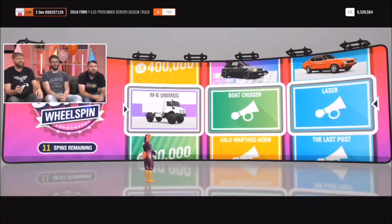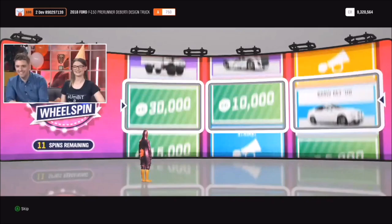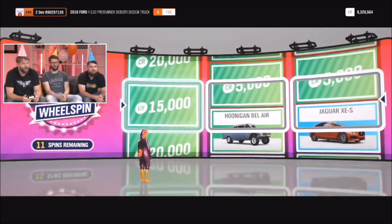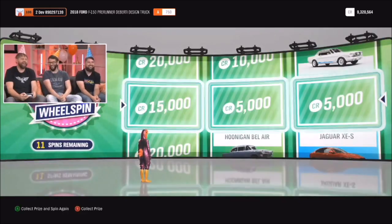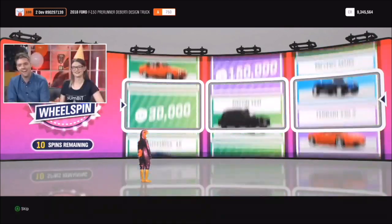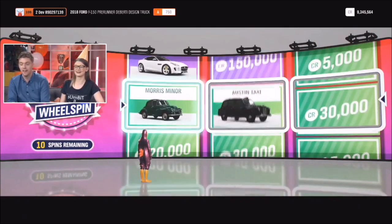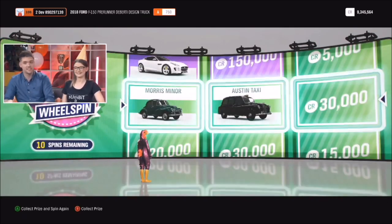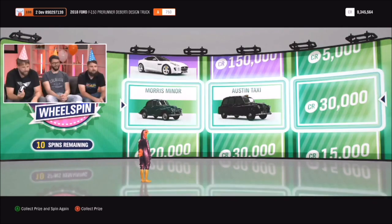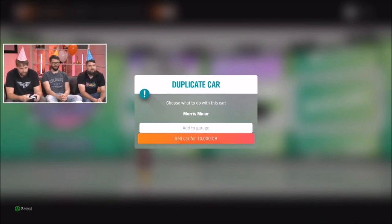Let's try a super wheelspin instead. We debug-unlocked all the clothing so you're probably going to get a lot of credits. There we go — a Taxi! So we're going to collect the prize. Now, because I already have this car, I have some new options: I can either add it to my garage or sell it for half of its value.